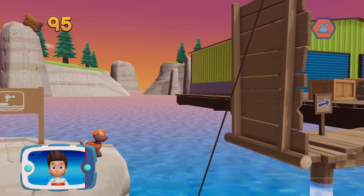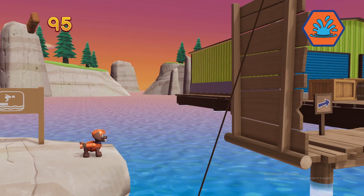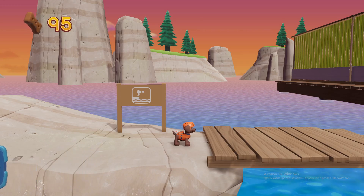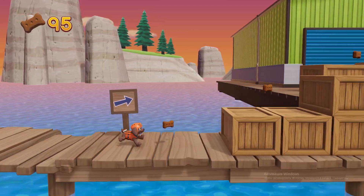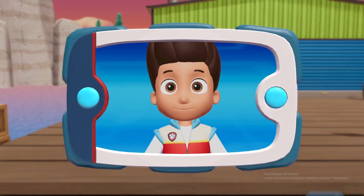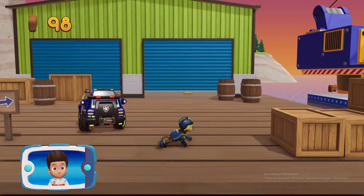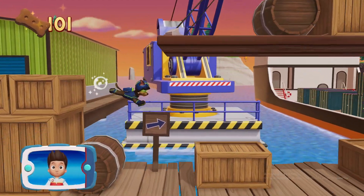Pick the pup ability. Perfect! You helped Zuma. Super Spy Chase — we're about halfway to the end. You got the pup treats!